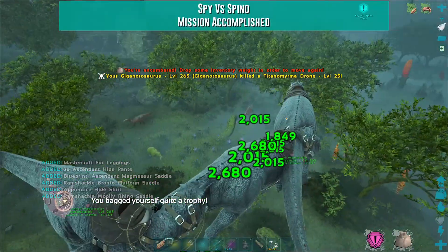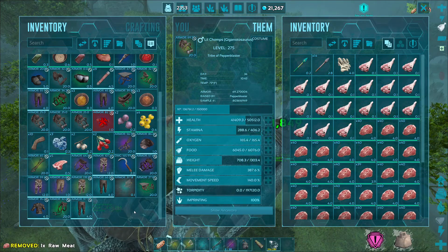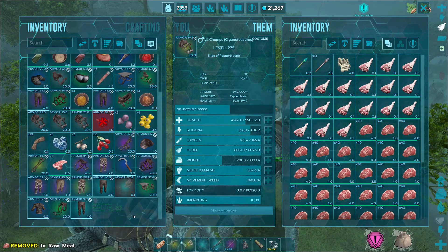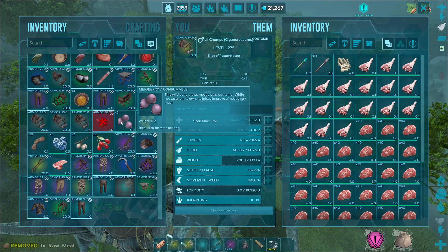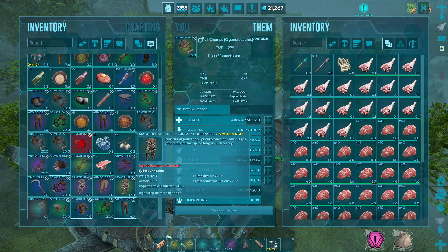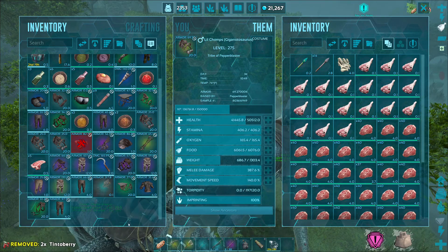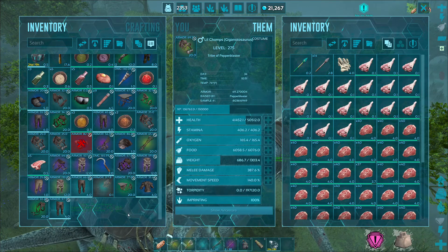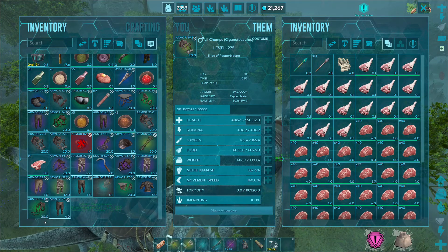And now I'm completely encumbered, that's fun. What else did we get? We didn't get another Giga Saddle — that's kind of funny. We got more Giga Saddles from Gamma than we did from Beta. We got a Scorpion Saddle and Soup — I don't need either of those. The pants are kind of good, too bad I don't really need to go through any caves anymore. The Mosa Saddle is pretty good.